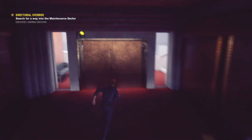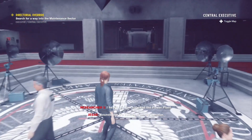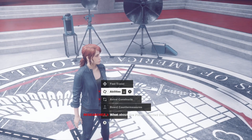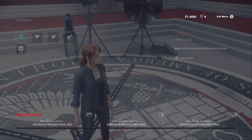Before we get into that, I'm gonna show you where you get your ability upgrades. Just go to any control point and you can upgrade your abilities there. I'll show you the whole ability screen and what abilities you can get. The launch ability — I'm going to spend a significant amount of time upgrading that because I just want to launch everything and everybody.